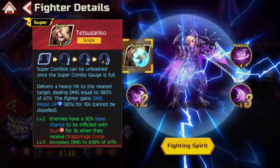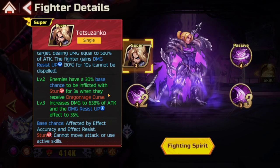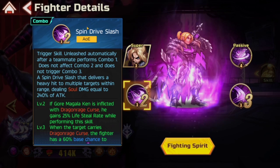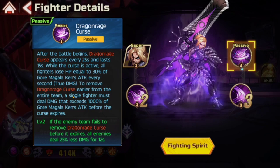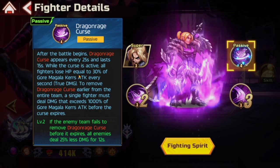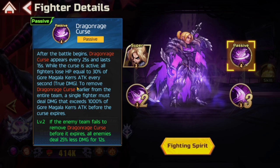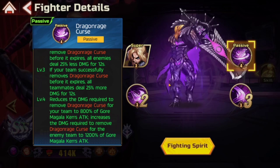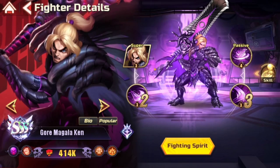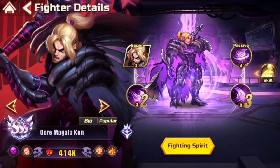Ken seems very good — on paper he doesn't seem too busted, but he could easily be very busted. The damage resistance is good, and he covers himself with lifesteal as long as he has Dragon Rage Curse on himself. The only thing that sucks about Dragon Rage Curse is that it affects your team too, but at level four the damage threshold drops to 800%, which isn't terrible. I do like Monster Hunter Ken. Let me know what you think in the comments — do you think he'll be very powerful, and what team builds are you going to run? I'll see you all in the next one.